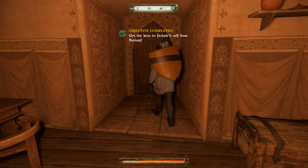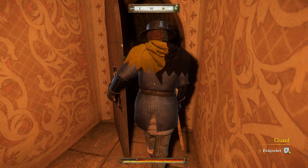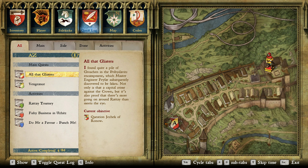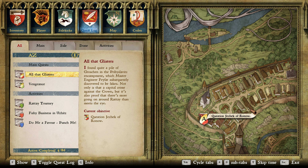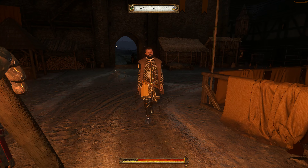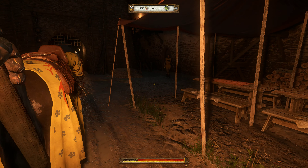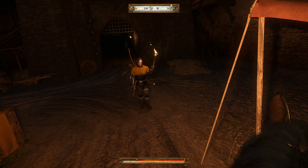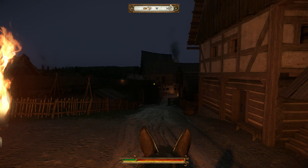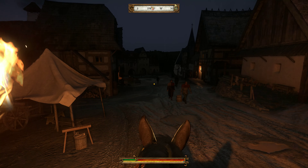Bernard asks where my torch is — you can't walk around in the dark without a light, even indoors. Navigating to find Yezek's cell in the jail. He must be in the cell there. Let's head over to the jail and see if we can talk to this fellow.